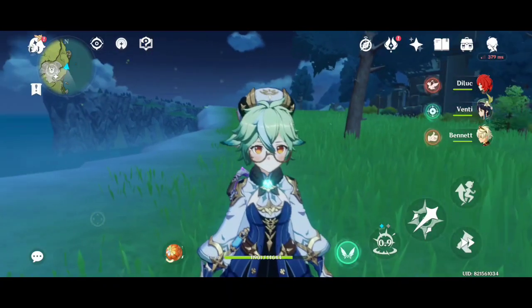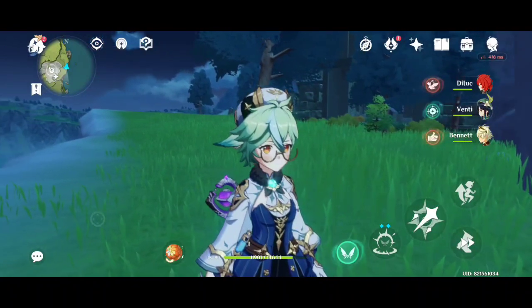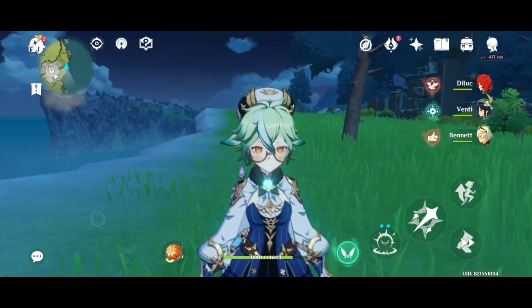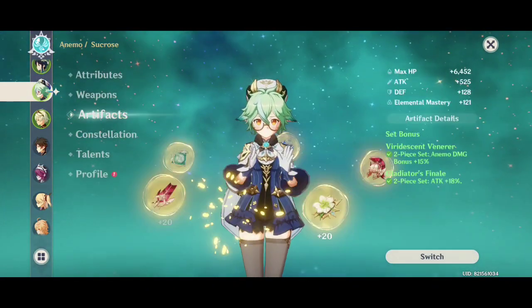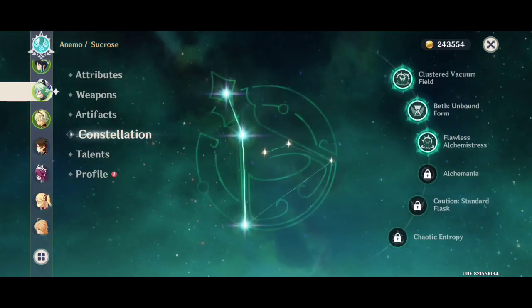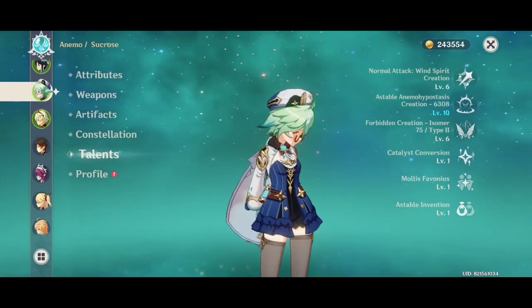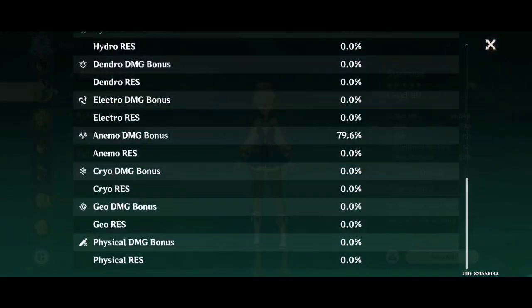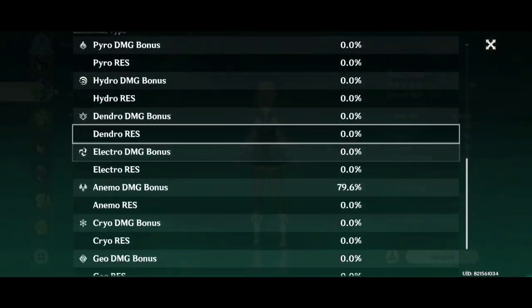Hello guys, welcome again. Today we are going to compare two weapons: Eye of Perception versus Dodoco Tales. If you liked the video, hit the like button. Here is my weapon, Eye of Perception. Its refinement level is 3, artifacts are 2-set Retracing Bolide and 2-set Gladiator, constellation is C3, and talent is 1/6/6.